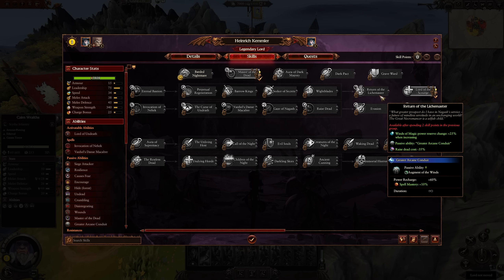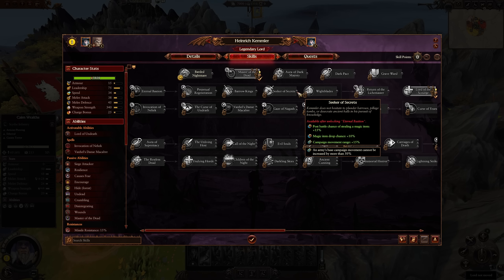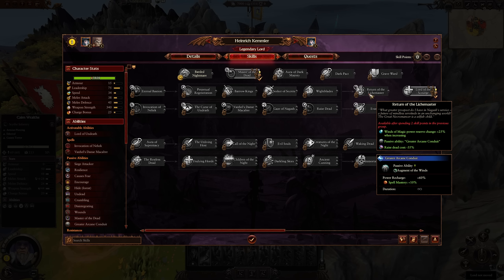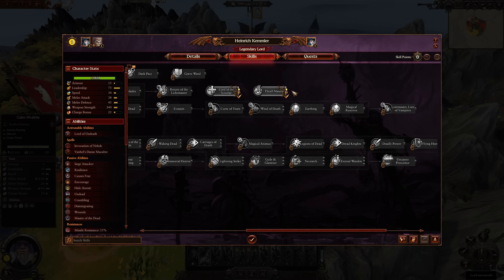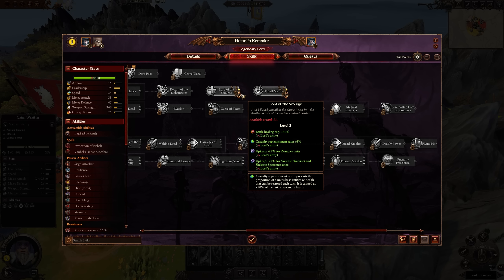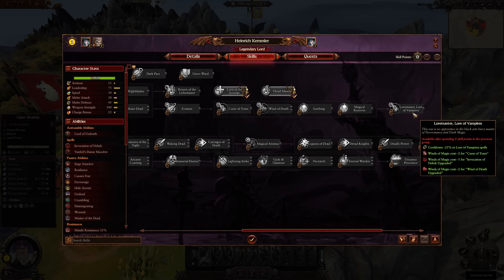Return of the Lich Master gives the passive ability Greater Arcane Conduit, accessible around rank 15-16 — Winds of Magic power reserve charge plus 25% and raise dead cost minus an additional 35%. Thrall Master further boosts raise dead chance after battle, with recruitment and raise dead cost reduced. You can also see upkeep reductions for zombies and skeleton warriors, casualty replenishment rate and battle cap, plus Lore Master Lore of Vampires — a cooldown reduction for Lore of Vampire spells including Curse of Years, Invocation of the Heck, and Winds of Death.